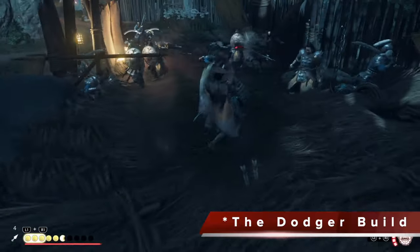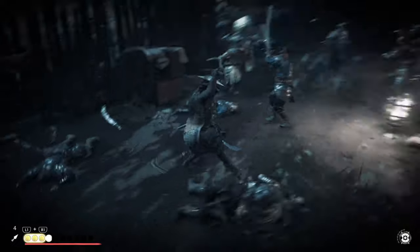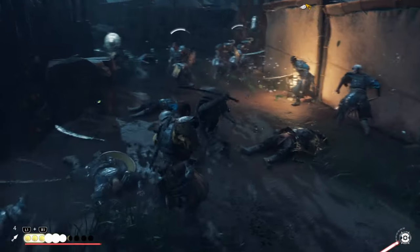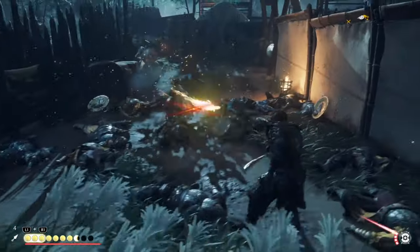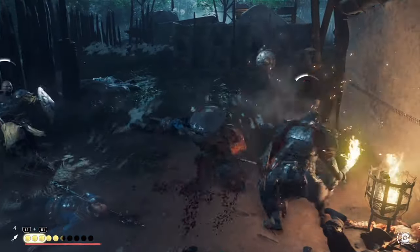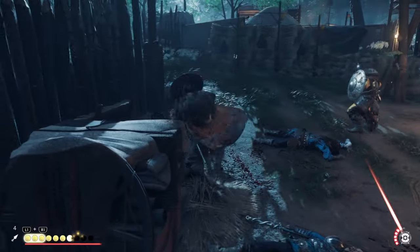The second build with the Saragami armor is what I call the Dodger build. With this one, you get stronger once you get hit, because when you get hit you get all of your health back, and when you heal yourself you go into this trance where everything is slowed down and your perfect dodges trigger this blinding attack that gives you plenty of resolve and a chance to kill everybody off.